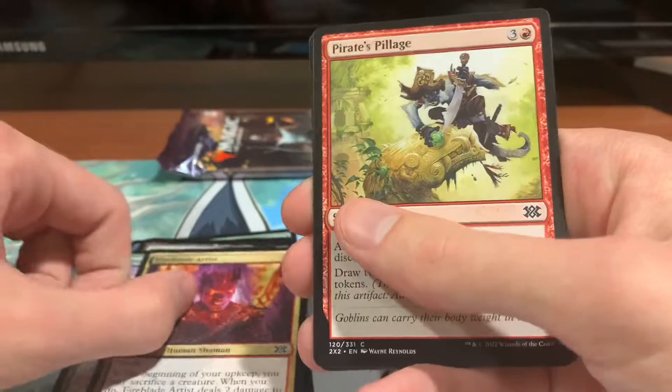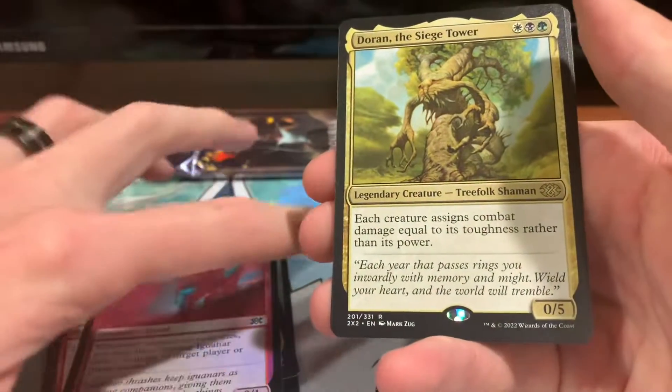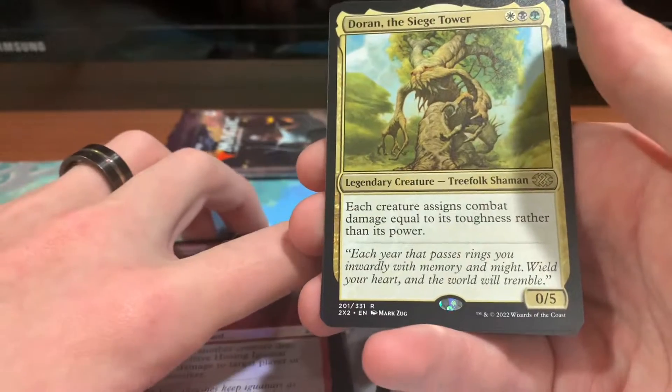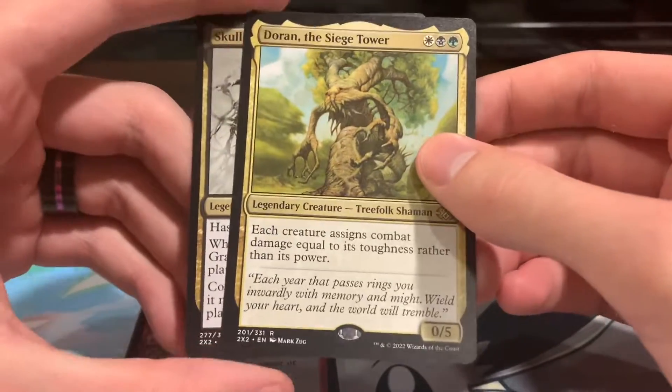Fireblade Artist, Pirate's Pillage, Bounty of the Luxa, Hissing Quetzal foil, Doran the Siege Tower. I have a couple of him already, but he's pretty cool since you can basically just play huge creatures that have really high toughness and then swing in for stupid amounts of damage.